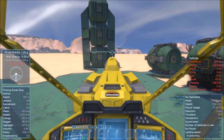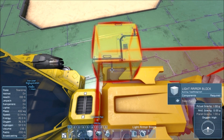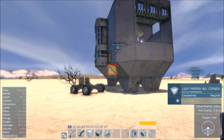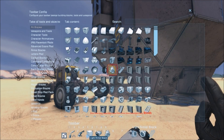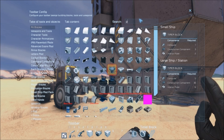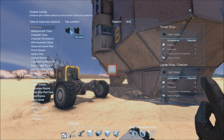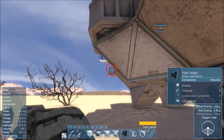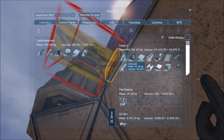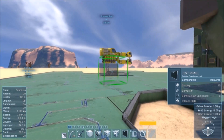What can we see? If we tuck a little display maybe right there... we need steel plates. So what we need for this is a timer block, a programmable block, and a text panel. Displays, computers, construction components, two plates. Let's grab 20 steel plates, 20 computers, 20 construction components, 20 interior plates, and our displays — that should be more than enough.